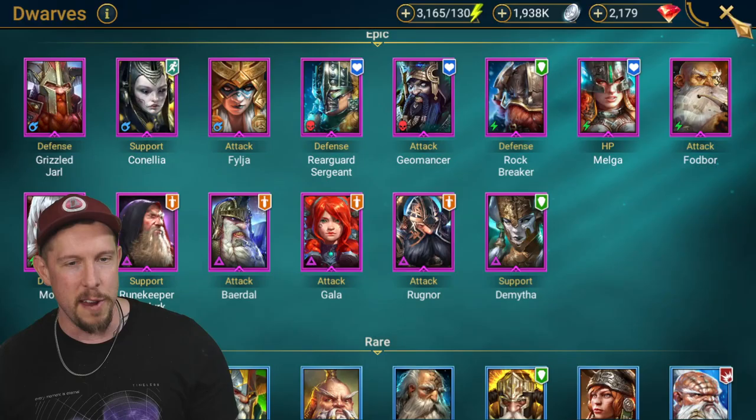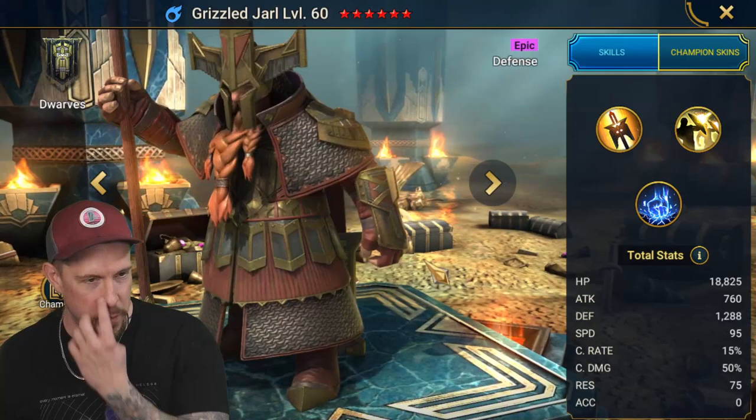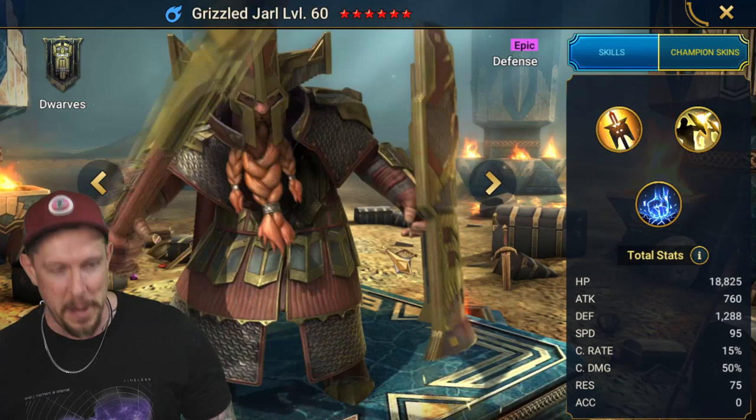Did I miss that? What is it doing? This is weird, guys. Grizzled Jarl — what happened to his shield? It's stuck in his rear end. Is that supposed to be like that? I've never noticed this before. This is really weird. Oh, there it is! He just pulled it out of his rear end. Awesome, guys. Maybe he just does that and I never noticed it before.